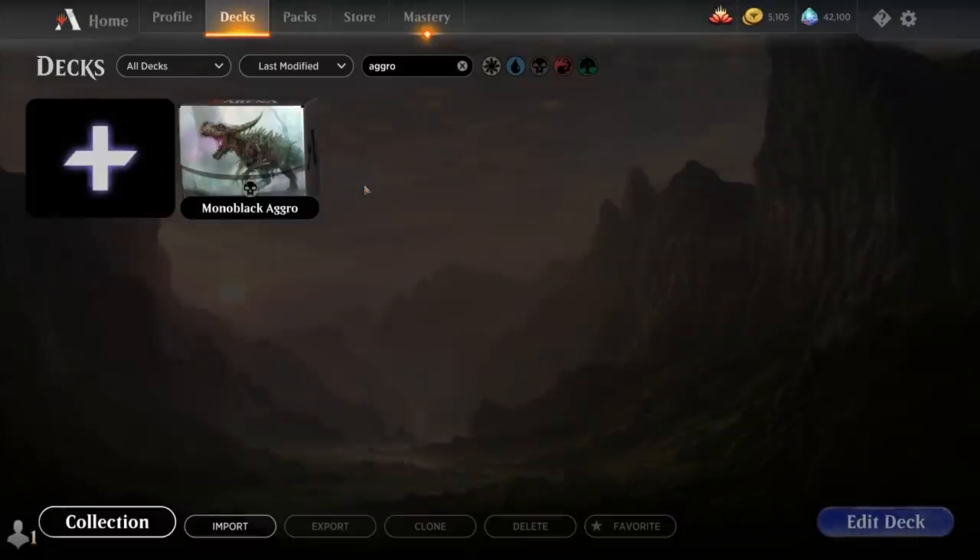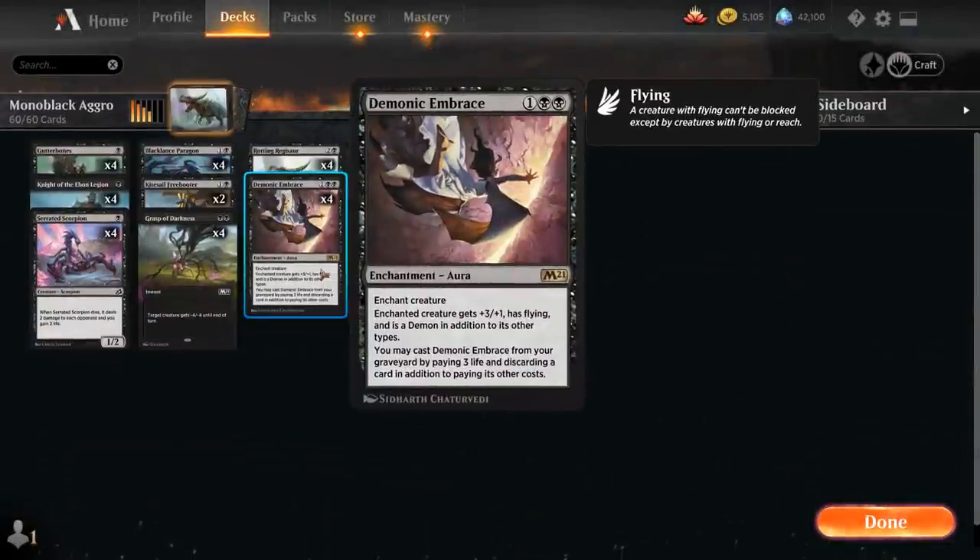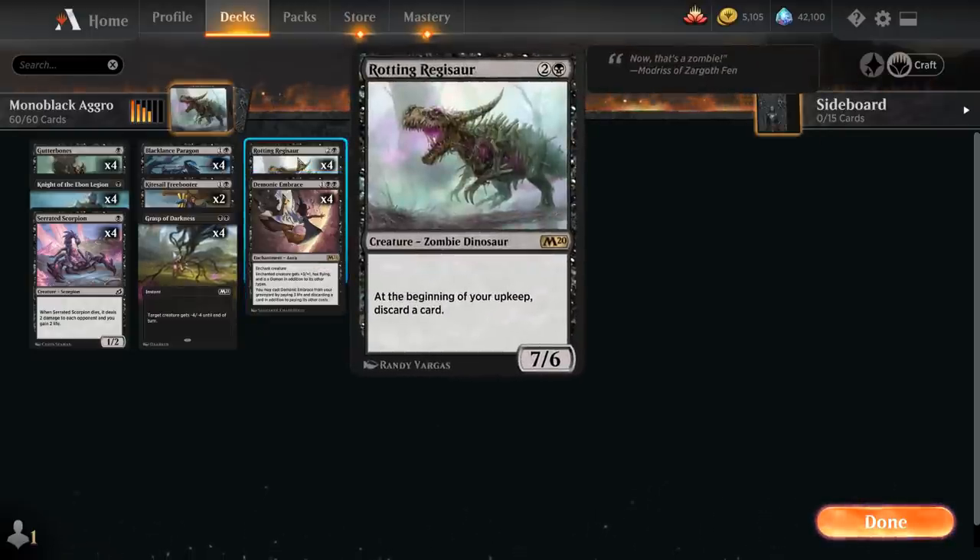Hello and welcome to another Magic Arena gameplay video. Today we're taking a look at a Mono Black aggro deck in Standard. One of the new additions from M21 is Demonic Embrace, a 3-mana enchantment aura that gives the enchanted creature +3/+1 and flying, turning it into a demon. We can also cast Demonic Embrace from our graveyard by paying 3 life and discarding a card. It pairs especially nicely with Rotting Regisaur, turning it into a 10-power flyer that can close out the game in just two attacks.